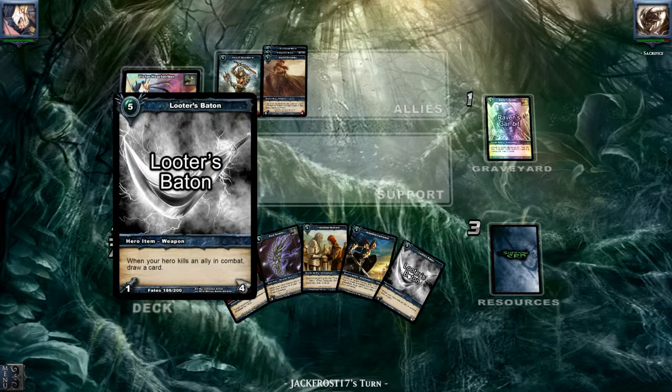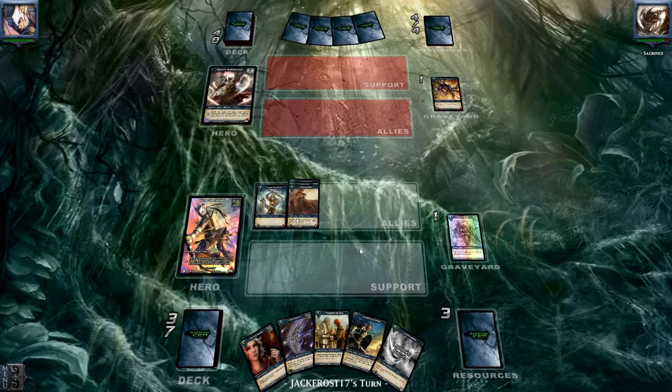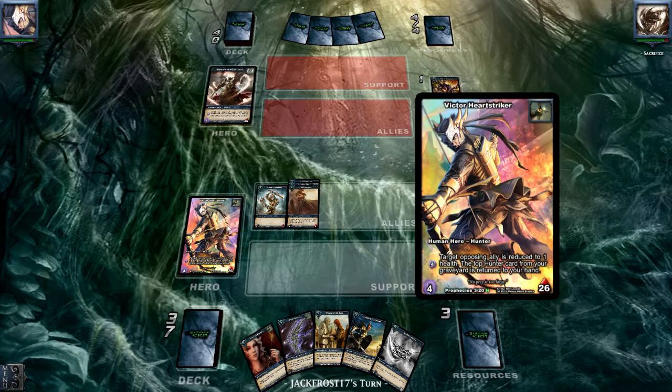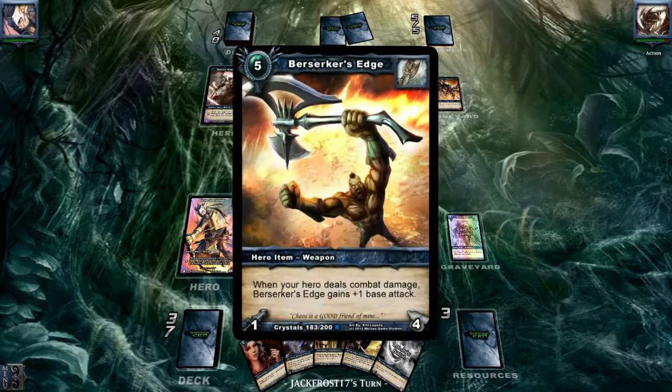Don't Keep the Man Waiting — when your hero kills an ally in combat, draw a card. That's a pretty nice one. It only deals one damage, but you can use your allies to swing in first and after that let your hero swing in, or use his ability that already reduces the ally's health to one. That's pretty sweet with this card. I only play one of them — you don't want four of those in the deck, maybe two, but one is more than enough.